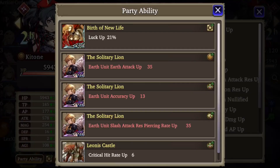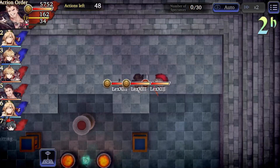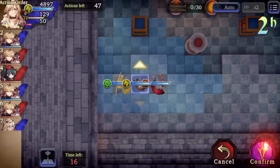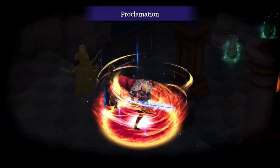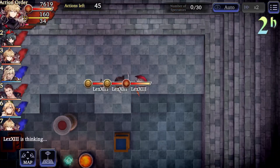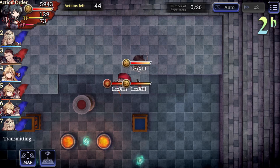Hey guys, this is Locke. In this video I'm going to show you two fights where my opponents are using similar teams but a totally different strategy, and I'm going to show you how it looks from the perspective of a person playing ranged comps against both these strategies and show you why one of them is a lot more effective than the other one.